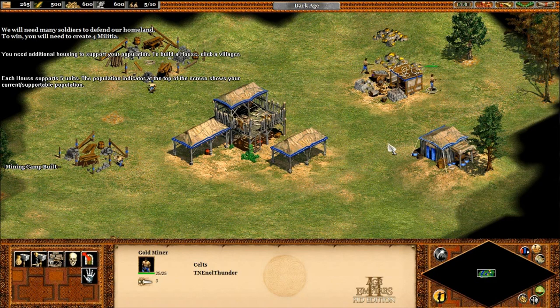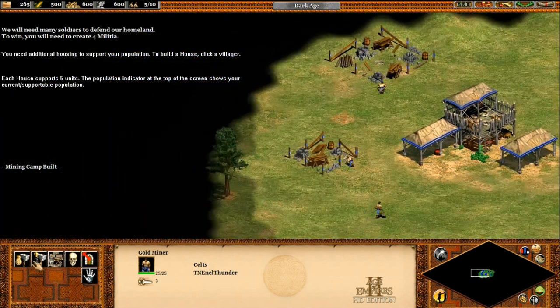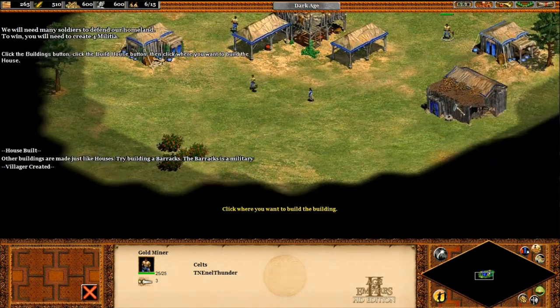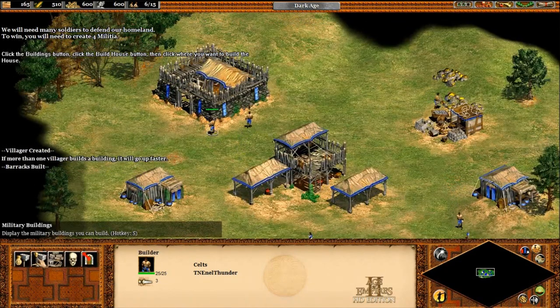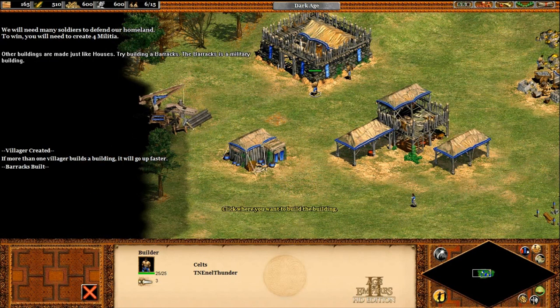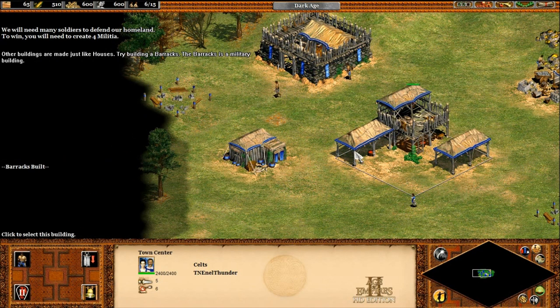Each house supports five units. The population indicator at the top of the screen shows your current supportable population. You need additional housing to support your population. To build a house, click a village, click the buildings button, click the house button, then click where you want to build your place.